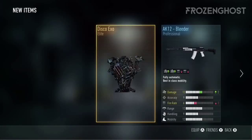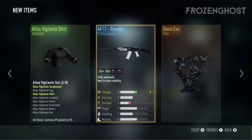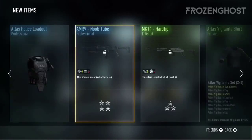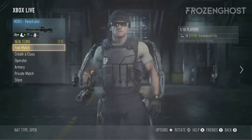This is what we got today — decent stuff. The Disco Exo is the best, I'm really happy to get that, and the AK12 Bleeder, not bad. And then we have all this that I can redeem. I've got most of this stuff, but all I'm mainly looking for is